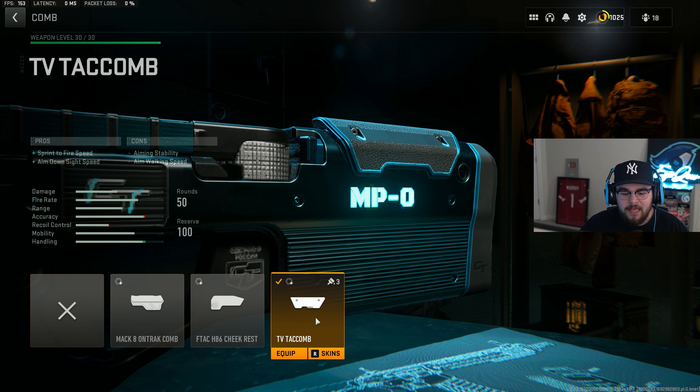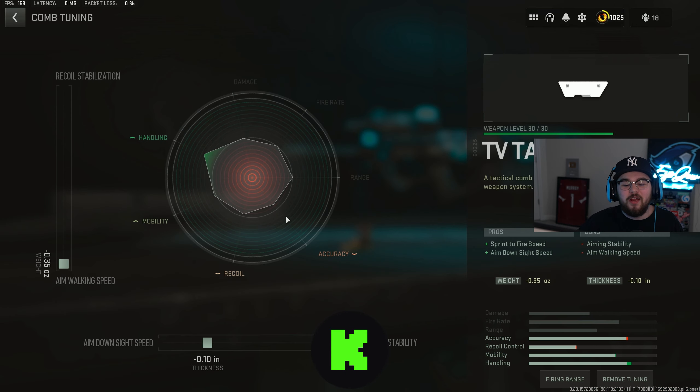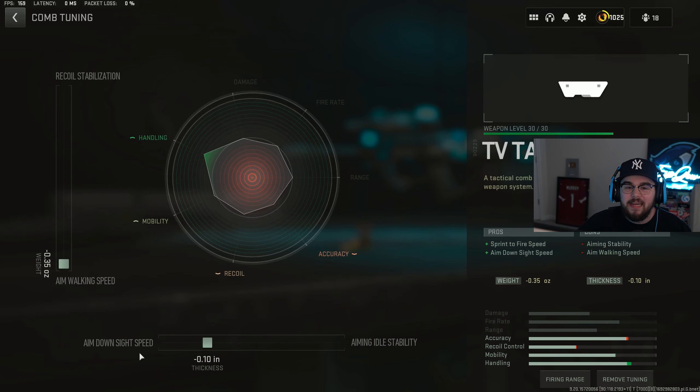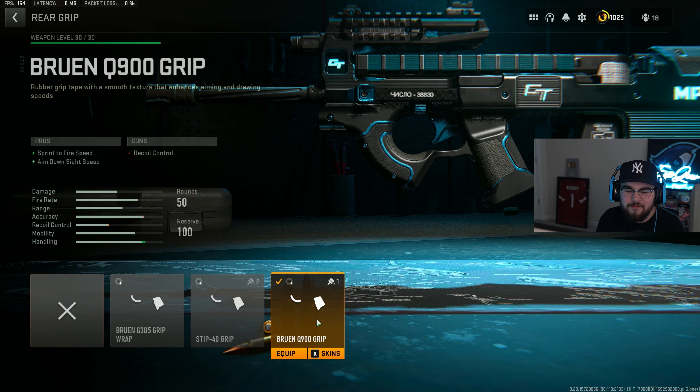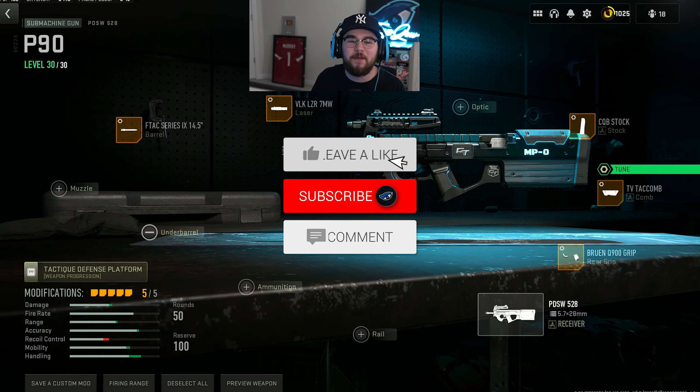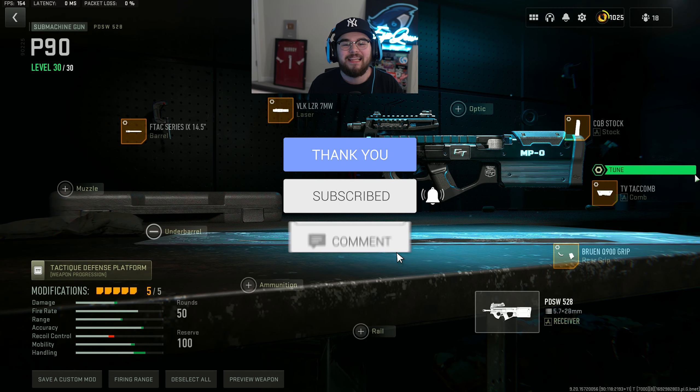We're also tossing on the TV Tac Comb for the rear comb giving you guys ADS speed and sprint-to-fire speed, mixing in with the laser and stock to make the PDSW even faster. For the tuning on the rear comb I did negative 0.35 for aim walking speed and negative 0.10 for ADS speed. For the last attachment we're tossing on the Bruen Q900 rear grip giving you guys ADS speed and sprint-to-fire speed. For the tuning on the rear grip I completely maxed out for recoil steadiness and negative 0.20 for sprint-to-fire speed. That's my full build for the PDSW 528 in Warzone 2 Season 5.